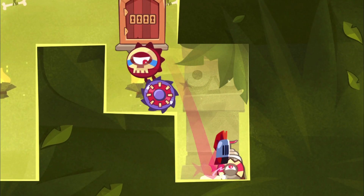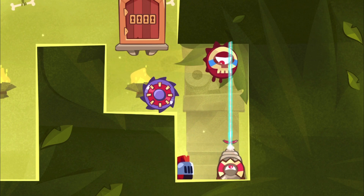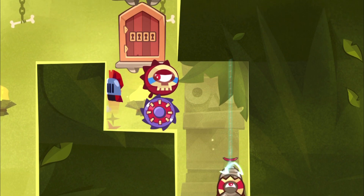You must jump immediately so you get over there in time. Then you wait for the red guard to return. And just jump up like that. This is a normal jump, not a delayed or quick jump.